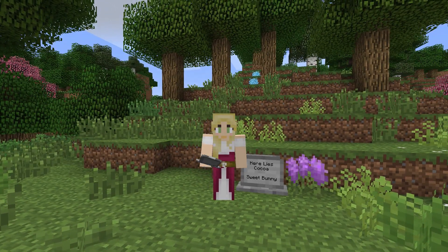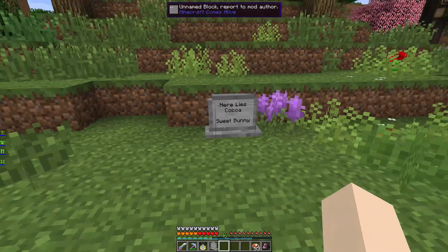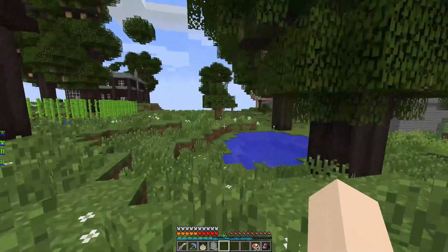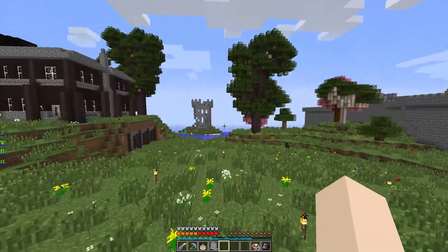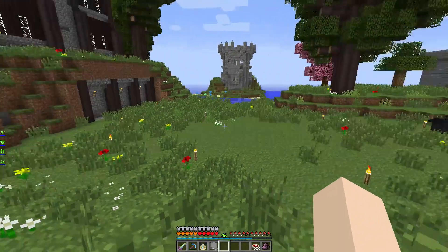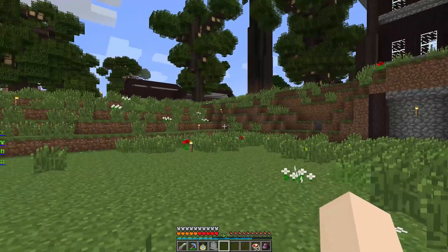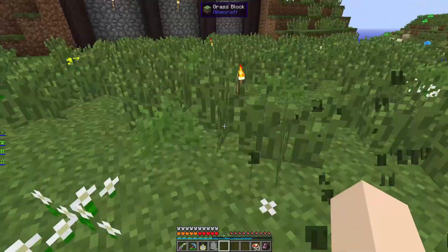What we're gonna do today is not put down another grave over here — we're actually gonna end up moving Coco's grave somewhere else. What I want to do is build a fountain of sorts, like a memorial. I want to build a memorial right over here. I feel like it would look very nice, just to have a nice memorial-type fountain for all the pets that we've lost.